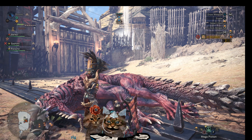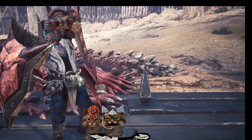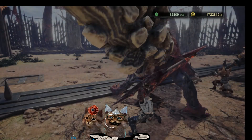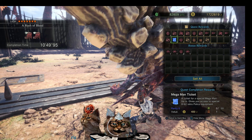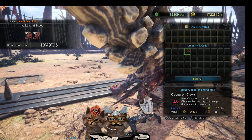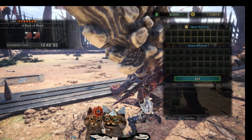We dropped the second doggy — Odogaron Aaron, look how big he is! Not sure if he's a gold crown though. The little ones are pretty much all going to be gold. Here's what we're after: the Mega Man ticket. 'Ticket for special Mega Man tie-in, gives you access to special 8-bit retro Palico equipment.' We'll grab everything — and we still only got one. This is going to be rough.